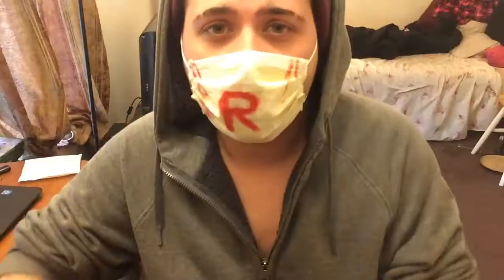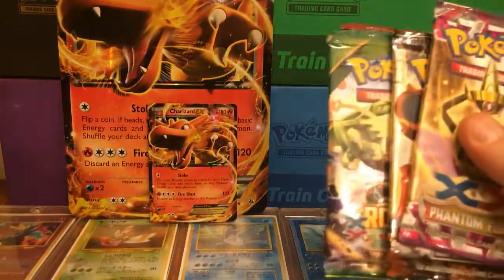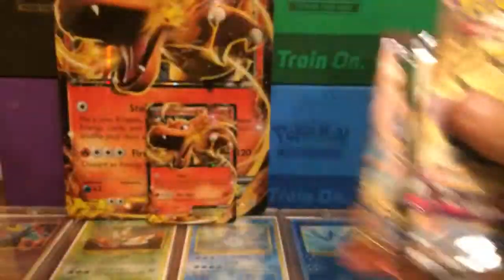But until then guys, I'm going to be opening up my Charizard EX box that has been sitting on my desk for a few days now. So I'm going to get this all opened up to save some time and then we can get right into this. Alright guys, so we got it open - we got our four booster packs: Phantom Forces, Steam Siege, Roaring Skies, and a Breakthrough.